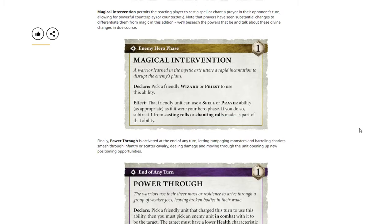Next we have Magical Intervention — permits the reacting player to cast a spell or chant a prayer in the opponent's turn, allowing for powerful counter-play. Note that prayers have seen substantial changes to differentiate them from magic in this edition. Magical Intervention — enemy hero phase, one command point. Declare: pick a friendly wizard or priest. Effect: that unit can use a spell or prayer ability as if it were your hero phase; if you do so, subtract one from the casting rolls or chanting rolls made as part of this ability. So essentially magic overwatch, but at minus one — slightly worse.